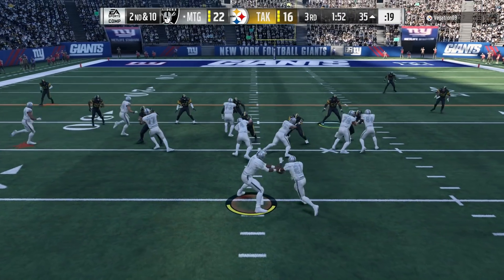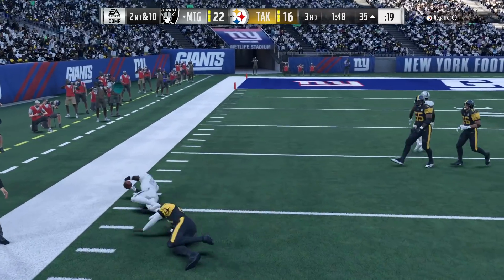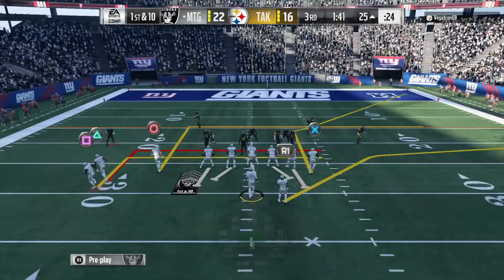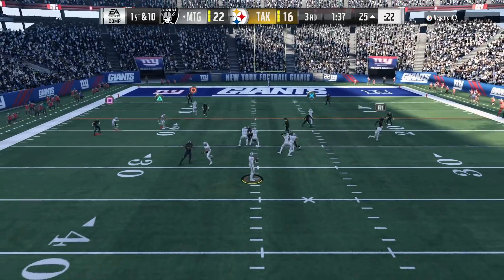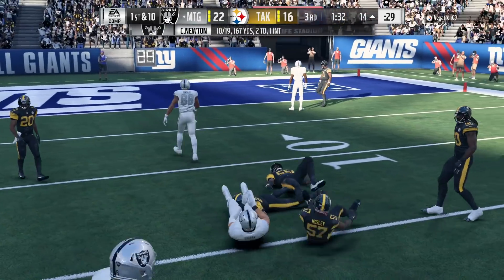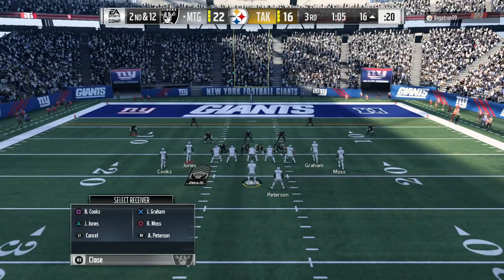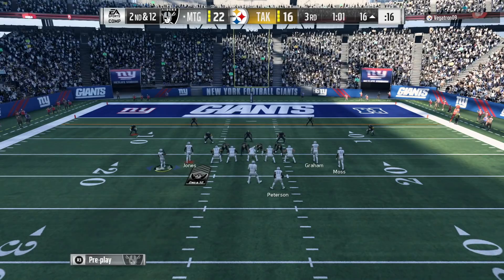Coming out running the ball again - Jimmy Graham is out there making blocks. Julio Jones should have held that block. We are toting this rock right now. Going right back to Jimmy Graham - it can't be stopped! Six-seven with the height, throwing high passes, he's unstoppable.